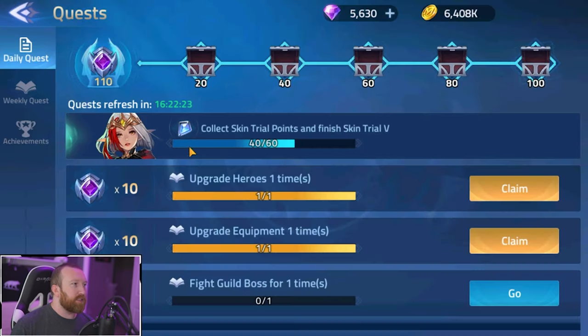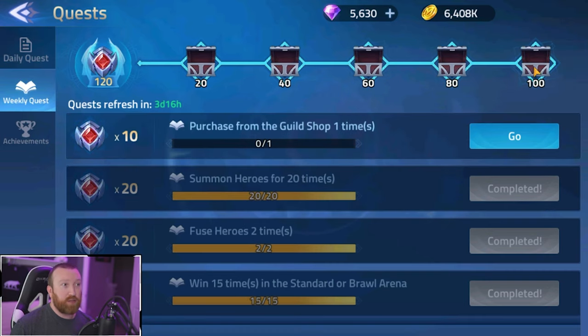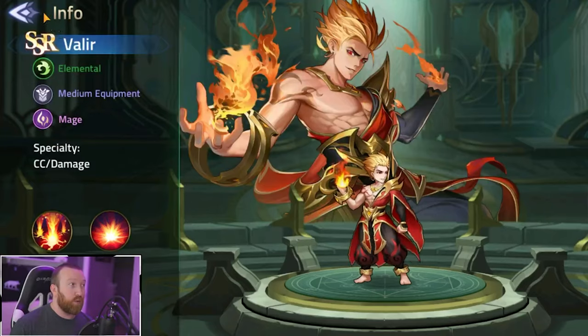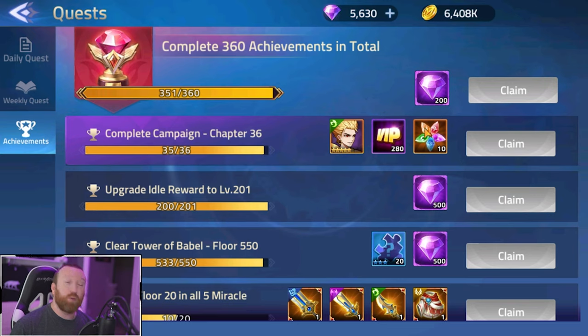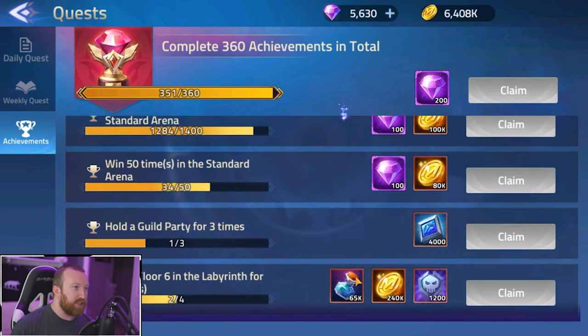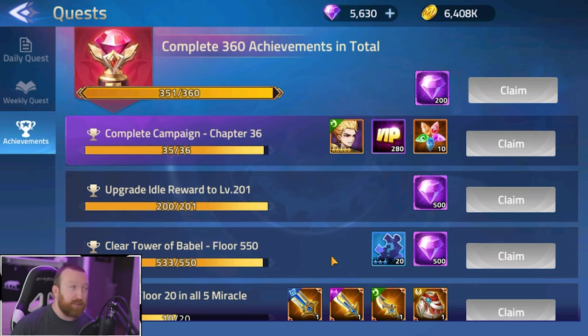The quest system is the same as every game — daily quests, weekly club quests, and an achievement system. The achievement system is where you'll get a good majority of your diamonds. Every five campaign levels you'll have a spot to claim rewards, and clearing entire chapters gives you free VIP points. You can get to VIP 2 or VIP 3 without spending any money, which I absolutely love. There are also easy achievements like following their Instagram, Facebook, or joining their Discord for 100 diamonds each.